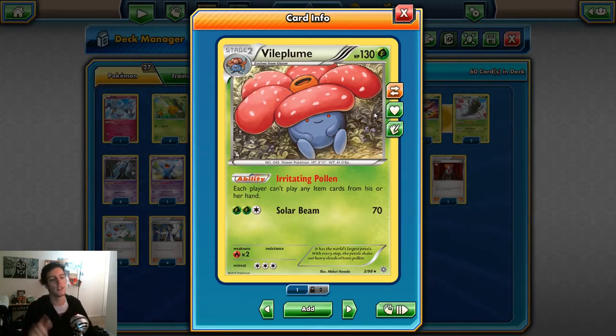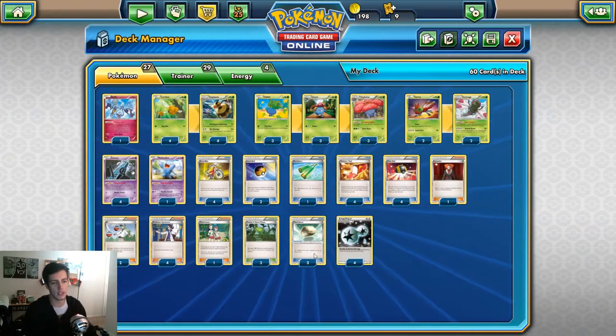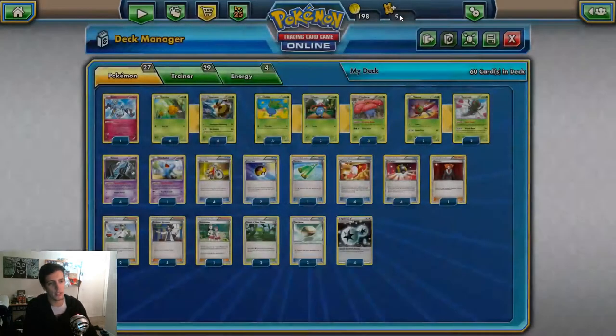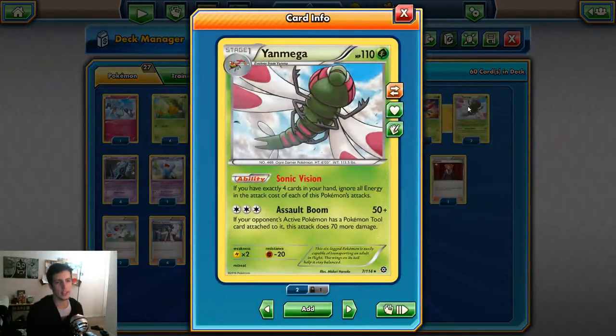Vileplume's ability, Irritating Pollen, means each player can't play item cards from their hand. There's a trick: we can get Vileplume out turn one because we have Forest of Giant Plants, but Vileplume has three retreat costs. We want to get a Float Stone on it before Vileplume hits play, because once it's in play we can't attach items. If they Lysandre us, we're stuck having to attach two DCEs to retreat - that's all the energy we run.